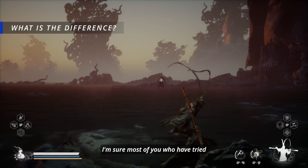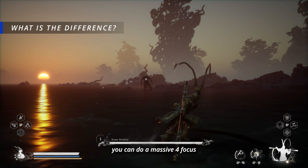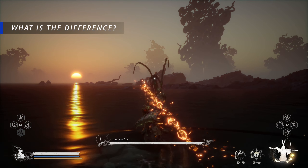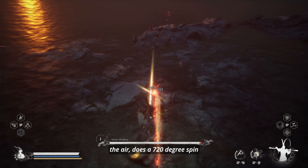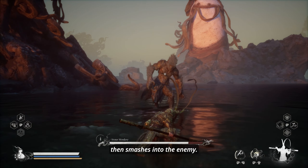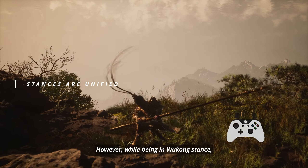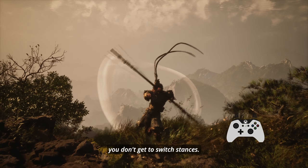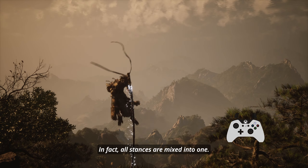Most of you who have tried Wukong stance know that you can do a massive 4 focus point charge attack. The main character launches himself into the air and does a 720 degree spin that smashes into the enemy. Your light attacks now have a bigger range of attack. However, while being in Wukong stance, you don't get to switch stances — in fact, all stances are mixed into one.